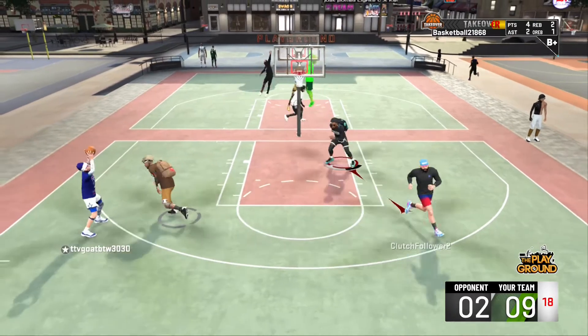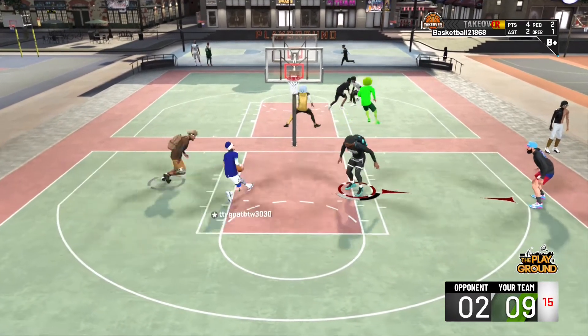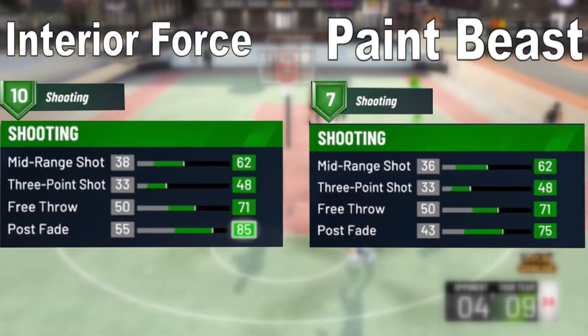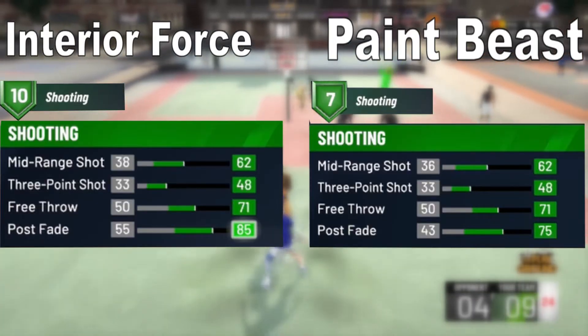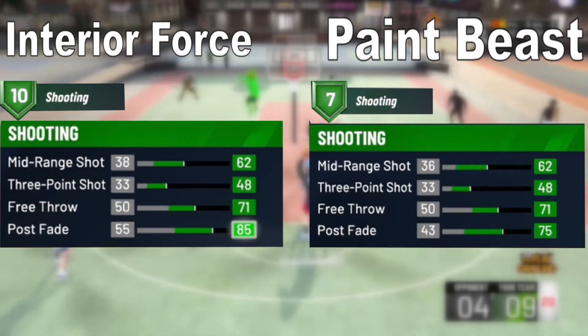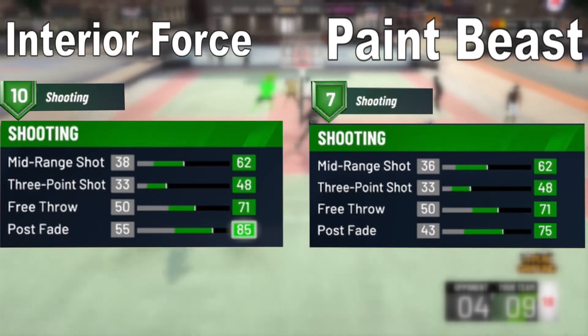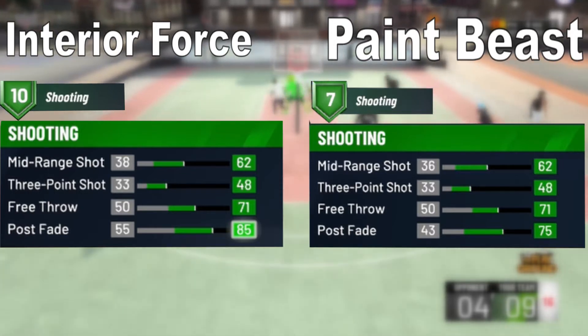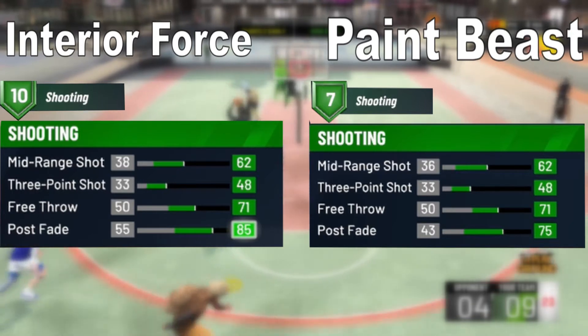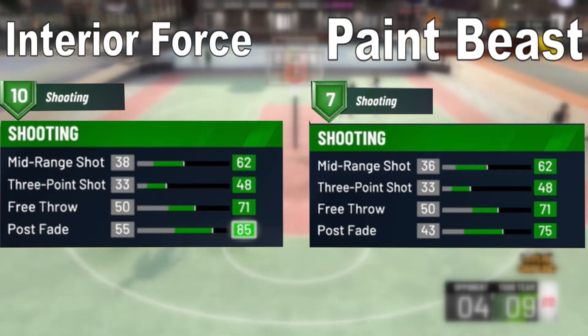For finishing, the Interior Force wins with higher stats and more badges — 30 versus 22. Moving on to shooting for the Interior Force: midrange shot starts at 38 and maxes to 62; three-point shot starts at 33 and maxes to 48; free throw starts at 50 and maxes to 71; post fade starts at 55 and maxes to 85. Maxing all shooting attributes gives you 10 shooting badges.